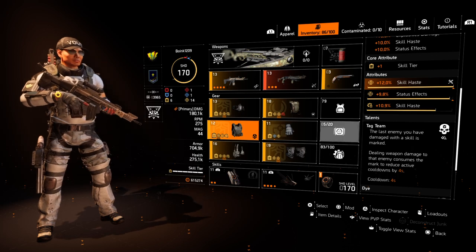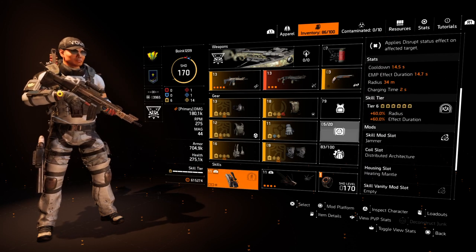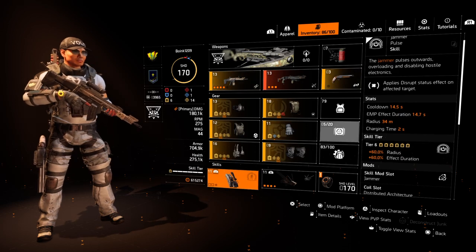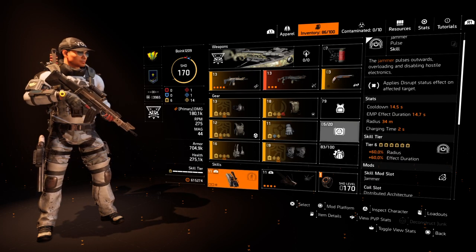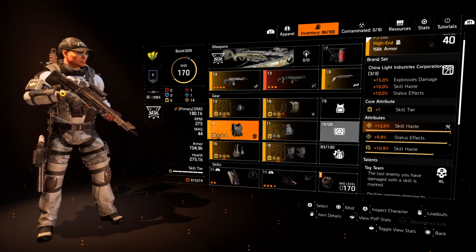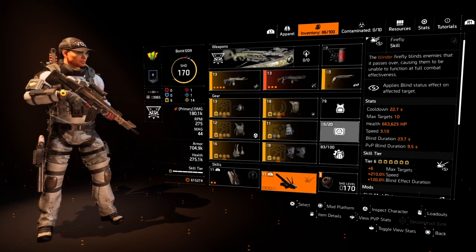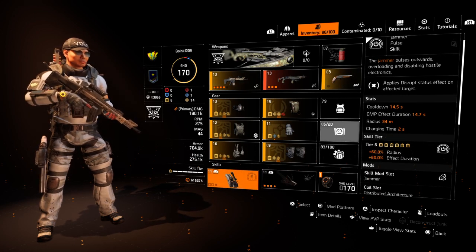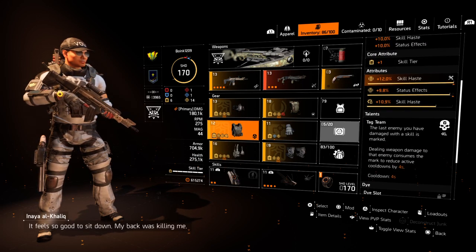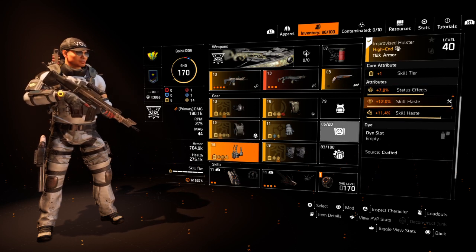Once they're marked, if I attack them anywhere — doesn't have to be a headshot — I get an active cooldown reduced by four seconds. That's a big deal. My EMP cooldown is 14.5 seconds and my Firefly is 22.7 seconds, so four seconds is roughly 25% off the Firefly and about 30% off the EMP. You can get your cooldowns back really fast. My durations are already longer than the cooldowns, so with this build I'll constantly be blinding and EMPing enemies.